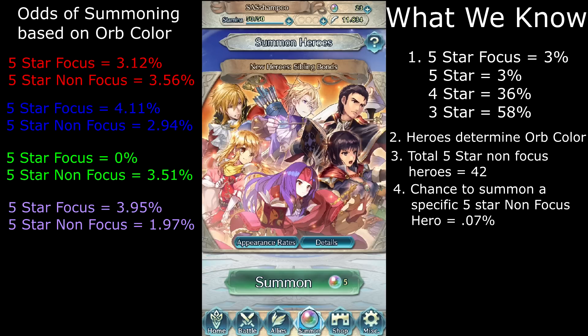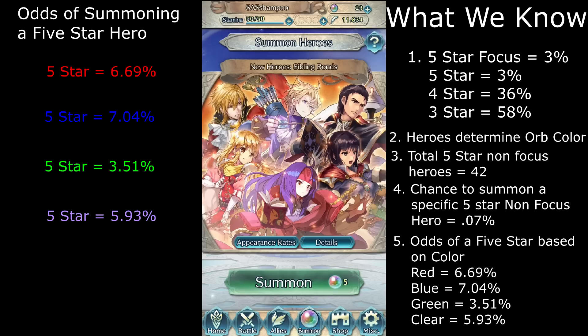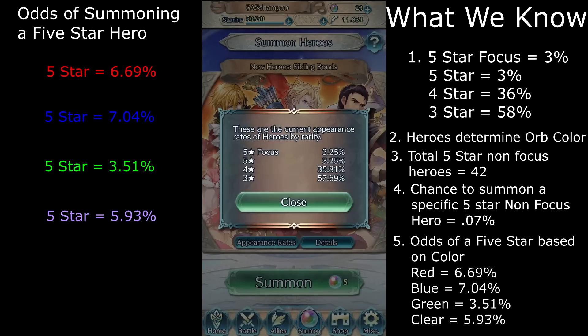Adding those two together, we get numbers for every color representing the chance of getting a 5-star hero based on the color orb you choose. As you can see, if you select a blue orb, your odds are actually 7%, not 6% like Nintendo would like you to believe. On the other hand, green's horrible odds come from the lack of 5-star focus heroes.